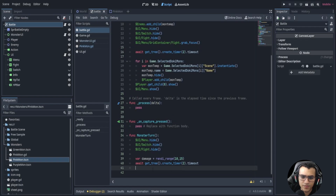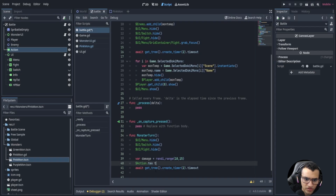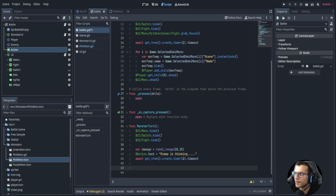We're going to await two seconds to make it look like the enemy is thinking. We can go to our action bar and set dot text to 'Enemy is thinking', then wait two seconds to make it seem as if it's deciding. Obviously it's not, but that's how we'll make it look.